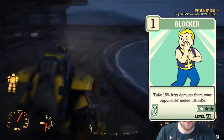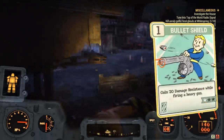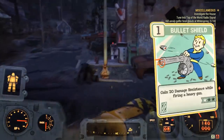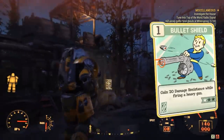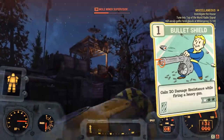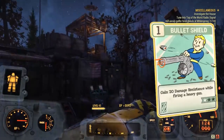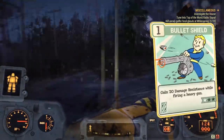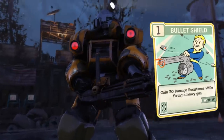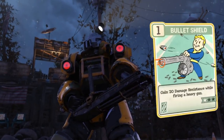Next we have Bullet Shield, unlocked at level 39 with a max rank of 3. At max rank, it gives you an extra 60 damage resistance while firing a heavy gun — that's on top of power armor, making it invaluable. But remember, it only gives you that 60 damage resistance while you're actually firing your weapon.